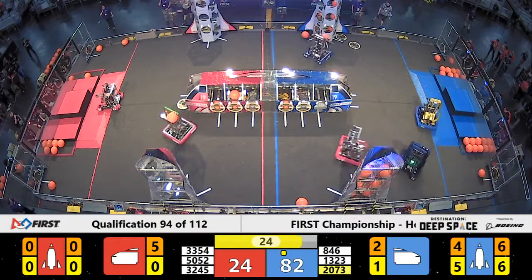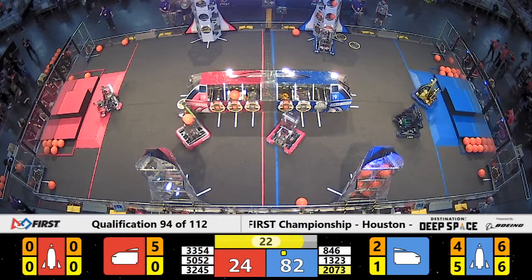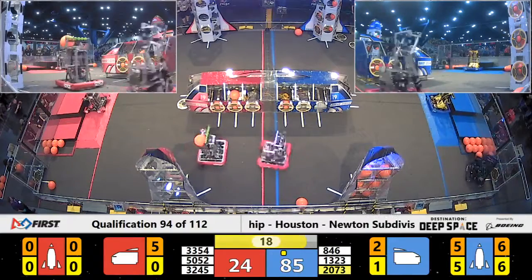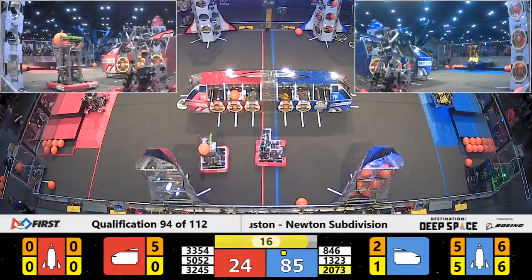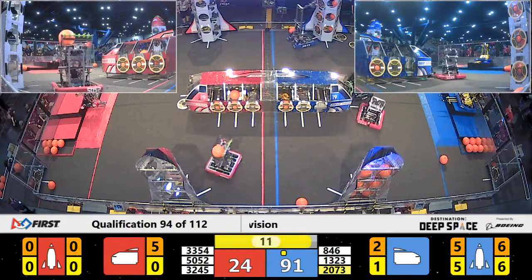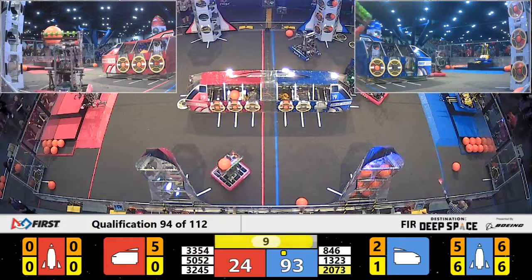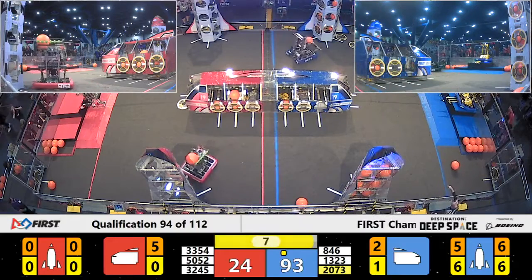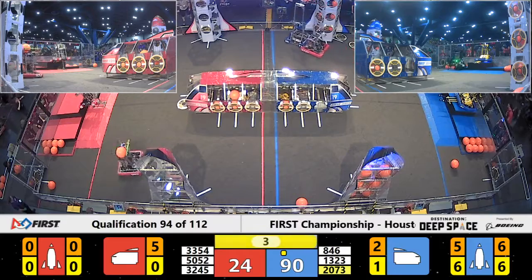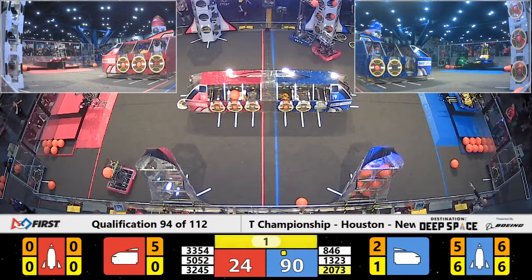Blue Alliance might have a completed robot on the far side — we'll have to see. It looks like 6-of-6 now, inside 20 seconds. Blue Alliance coming back to the Habitat. 846, the Funky Monkeys are up. 3354 trying to get there with 7 seconds remaining — that's PrepaTech Tech Droid — they're off the ground. 3-2-1.